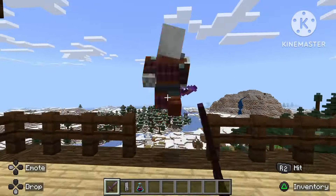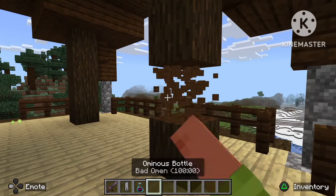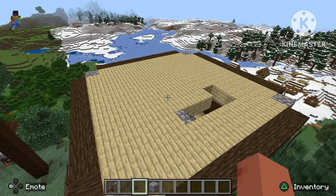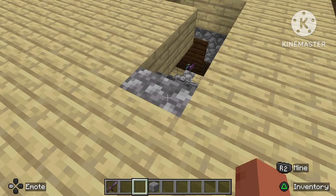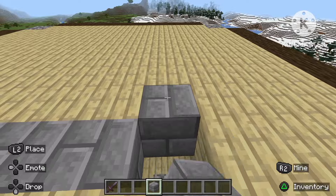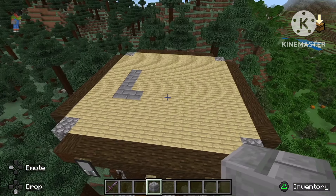First of all, you have to find one of these outposts and kill all the pillagers inside. Then demo the top part. Once you're done it should look like this. Now just demo the stairs, take any block you want, and fill this gap over here. It should look like this when you're done.